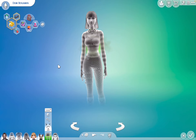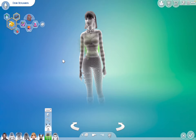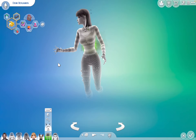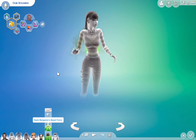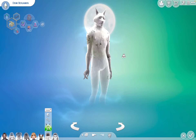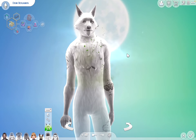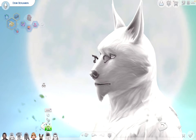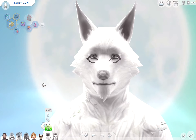I realized I had too many vampires and forgot to put in a werewolf, so I came back to change Demi into a werewolf. And I realized — first of all, tattoos on the fur. Tattoos on fur. More importantly, perfect mascara. Perfect. She's gorgeous.